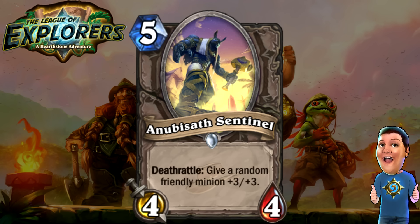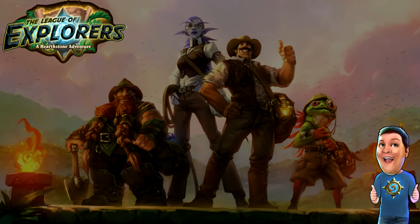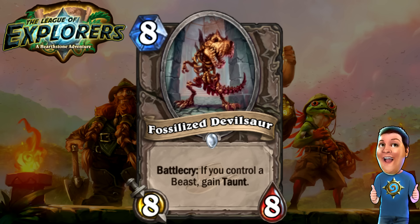Next, the Anubisath Sentinel — five cost 4/4. Deathrattle: give a random friendly minion +3/+3. Basically an oversized Cultist — not great stats for its cost, but it gives away more stats when it dies. It makes a good Silence target and makes people not want to destroy it first because they have to deal with everything else on the board before it. Then we have the Fossilized Devilsaur — eight cost 8/8. If you control a Beast, gain Taunt. It's pretty much the same as the Druid 8/8/8 Taunt card, except you may not get the Taunt unless you control a Beast. It could show up at unexpected times to turn the tides of battle.